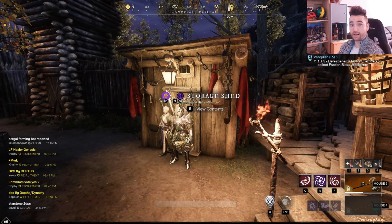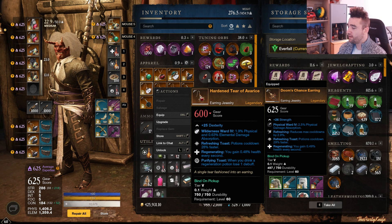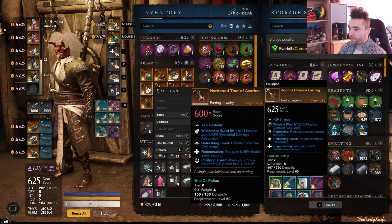Moving on to the earrings. We have the Heartland Tear of Avaris — this one drops in the Eternal Pool Arena from the actual chest drop. Refreshing Toast, Regenerating, and Purifying Toast. A good all-around Dex piece, nothing wrong with this one.